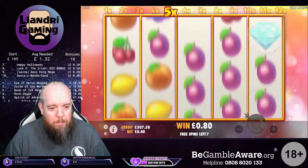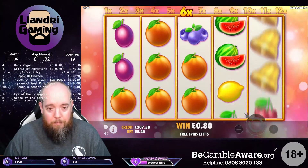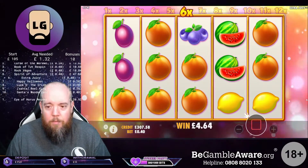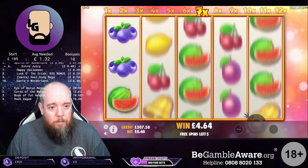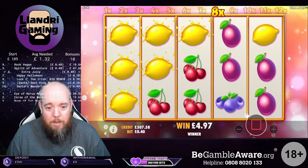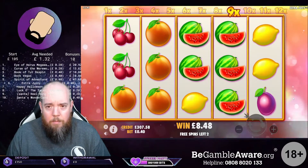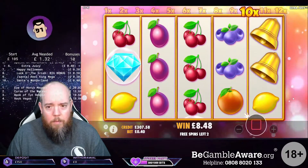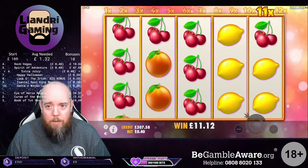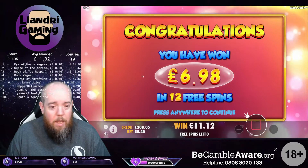I will take a win though. Any time now. Just drop a win in. There we go. A bit of orange action on x6. We're gonna re-trigger - easy. Lemons. X8. Come on. That wasn't enough of a re-trigger. The cherries at x11. Last spin. And it's a dead one. 11, 12.